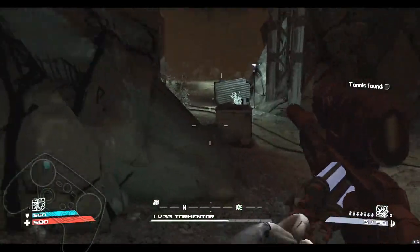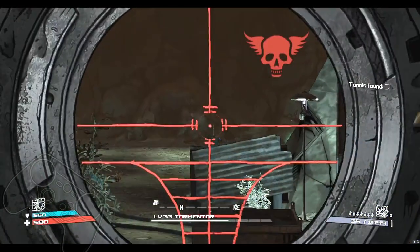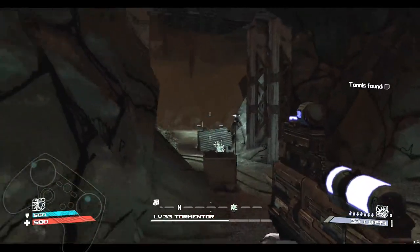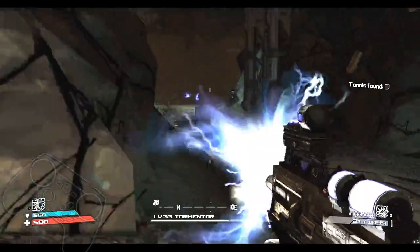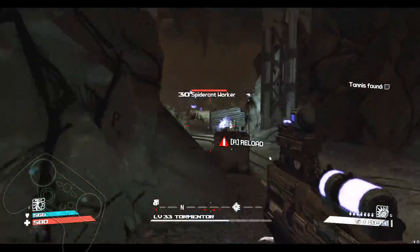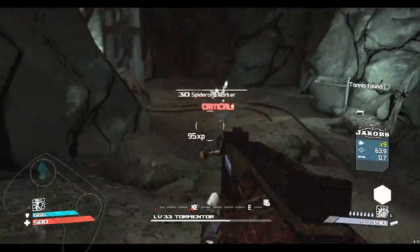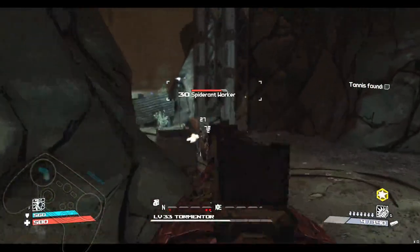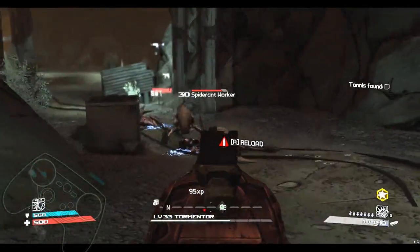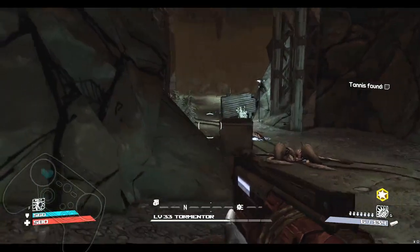You can switch weapons, scope in and fire, or if you hit the button fast enough to go to a full trigger press it will ignore the scope. So you can scope in or hip fire. There we go — I didn't expect him to come, but hey, nice little demonstration.